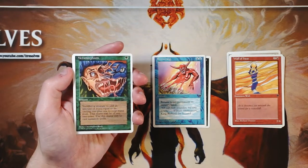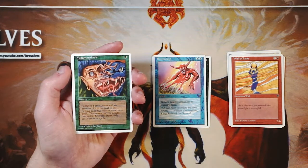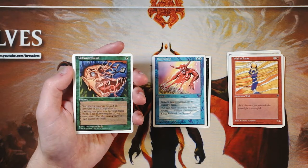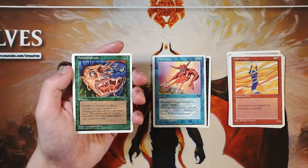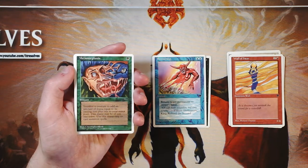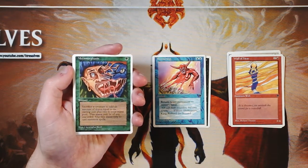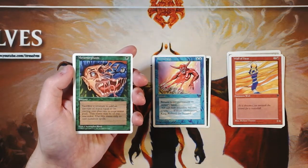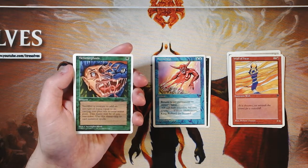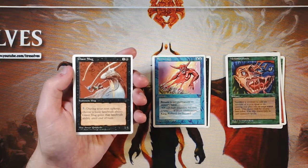Metamorphosis is a sorcery for one green: sacrifice a creature to add mana equal to its mana cost plus one to your mana pool, but that mana may only be used to cast creature spells. It's sort of a Birthing Pod effect on a sorcery. I don't love it because you're dependent on having the right creature on the field, this card in hand, and a third creature card in hand to cast off it. That's three cards depending on each other — too particular a situation to make it worth it.